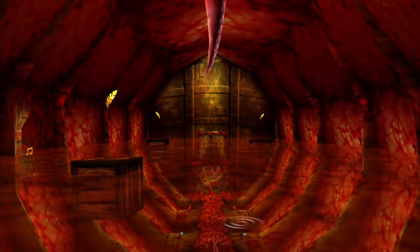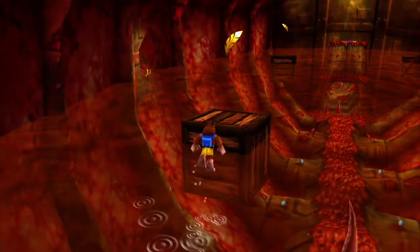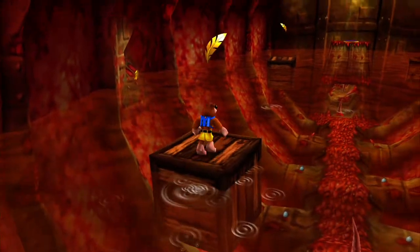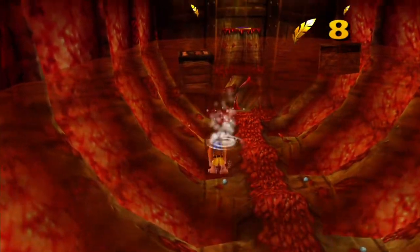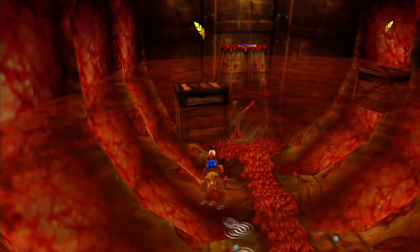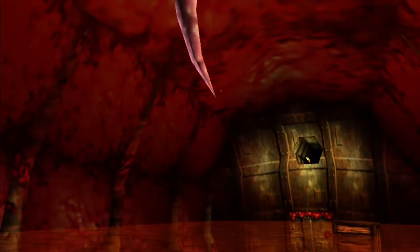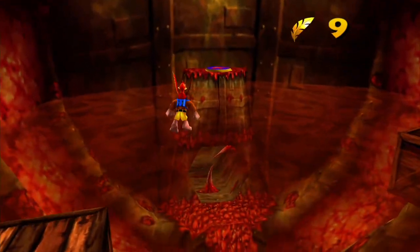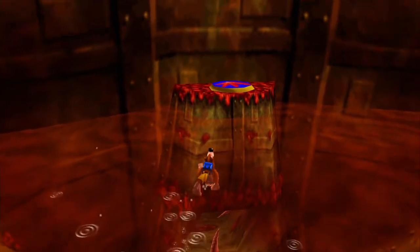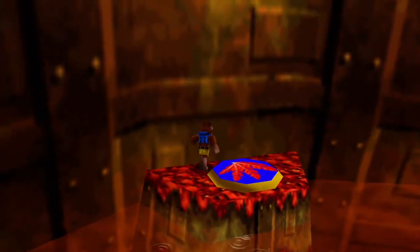We are not quite done in this room yet. I'm trying to remember what location we go to next — I always get confused at this point, because there's a flight pad right by there. I can never remember if I'm meant to go straight up or across there. Actually, there is a gold feather there, so maybe you are right — that's where we're getting the next power-up.